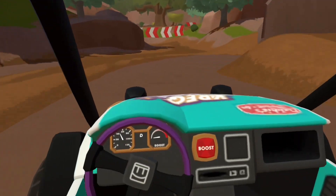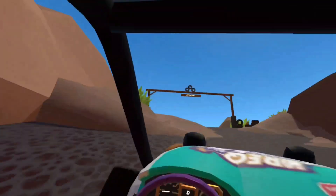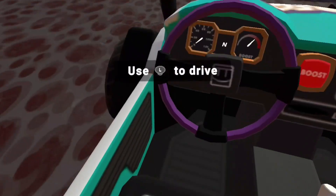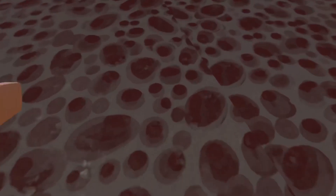Wreck Rally just got an update. It's nothing big, but it's definitely something. So as you can see up here, around this Vista Peak, the texture on this floor has actually changed a little bit. This is definitely different, I think. So I guess I was wrong in my last video — I guess I did get an update.